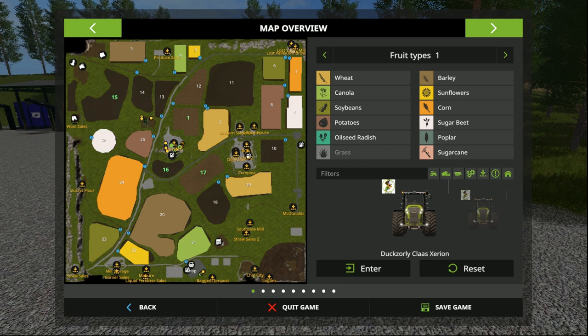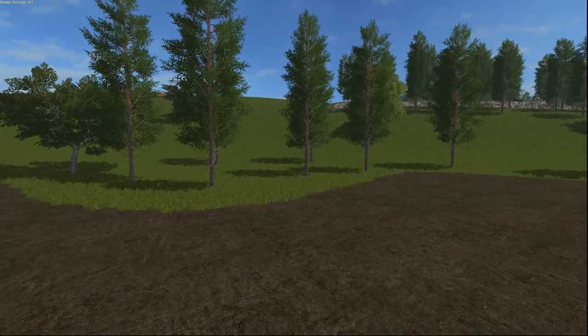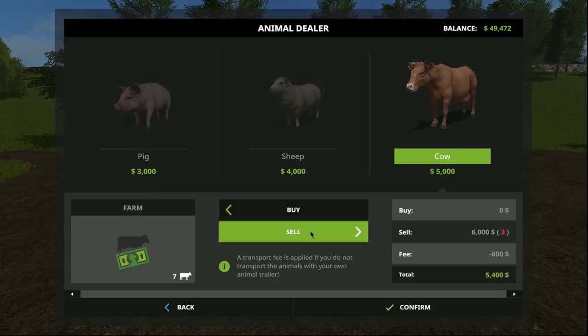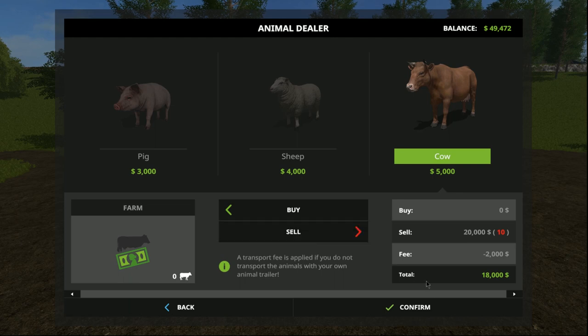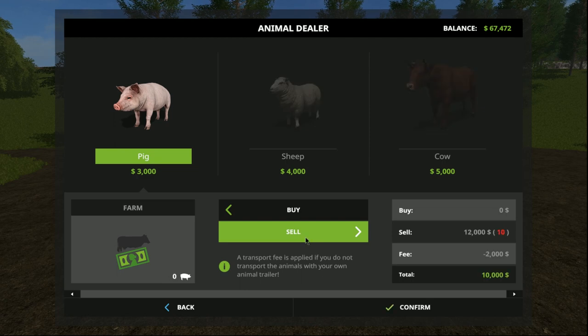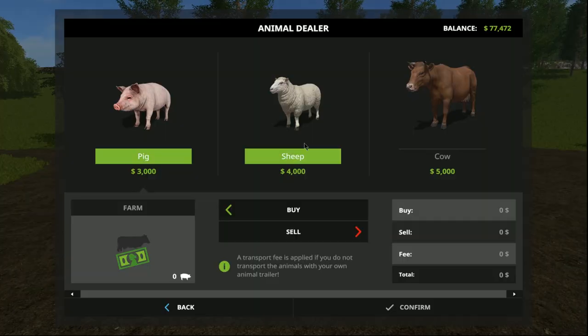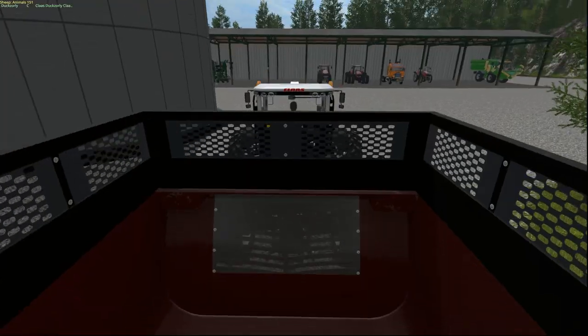I don't know if sugarcane works in this one, but we might test that — put sugarcane in one of the small fields and have a look, just for a bit of fun. We'll head down and get rid of our cows and our pigs — confirm that. Right now all we're left with is 151 sheep.